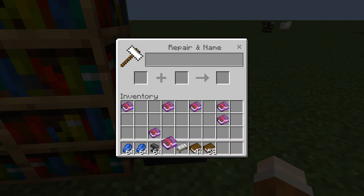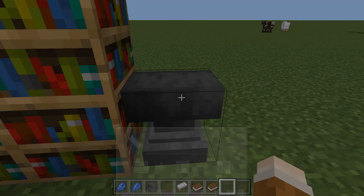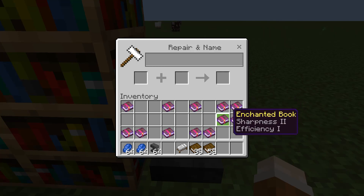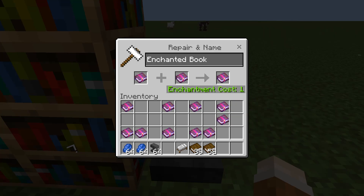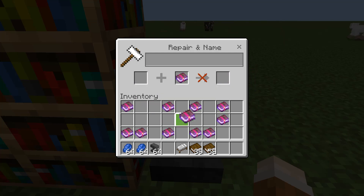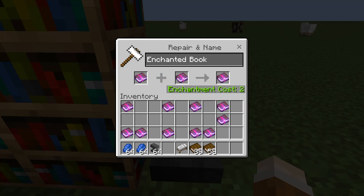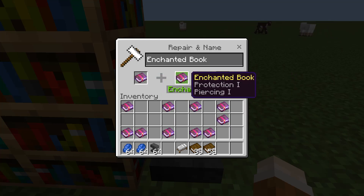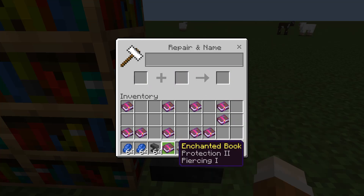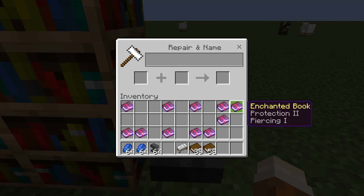I'm going to put together a few more books now just to show that it wasn't a fluke. This one is Protection — enchantment cost of one. I'm going to swap them over, and the enchantment cost is two. So again, saving a whole level just by doing that very basic thing.